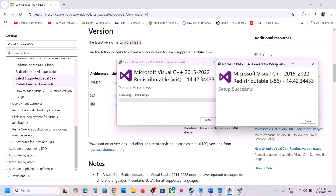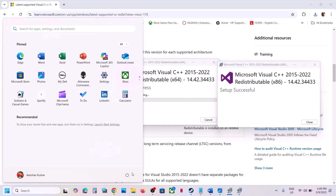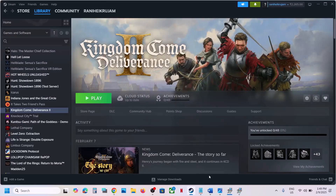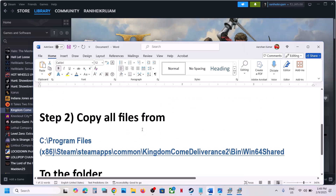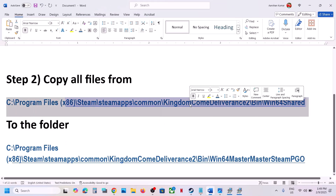Let the installation complete. Make sure both installations are complete. Once both are installed, restart your computer — restart is a must after this. Once the system restart is done, you can launch the game and check. If still not working, move to the next step.